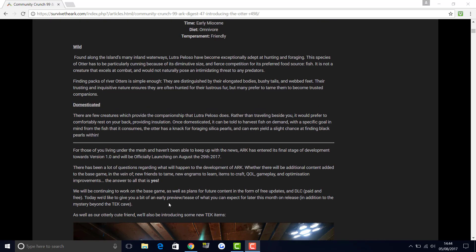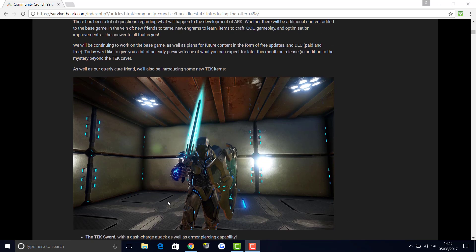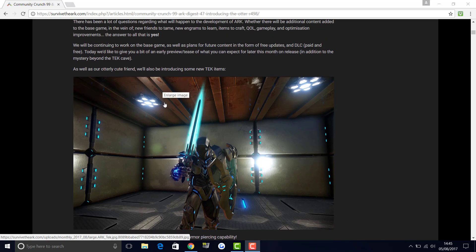Today they're giving us an early preview of what to expect this month of release, in addition to the mystery beyond the tech cave. As well as the otter, they'll be introducing some new tech items: a tech sword with a dash charge attack and armor-piercing compatibility; a tech shield which can reflect incoming projectiles and bullets and can completely stop splash damage; and a tech light that can be attached or picked up from any surface, is self-powered by element shards, or can be linked to generators.